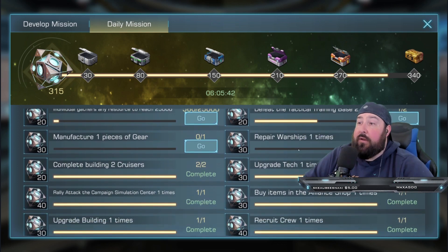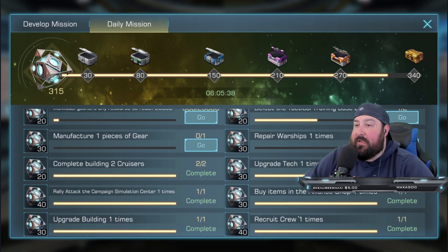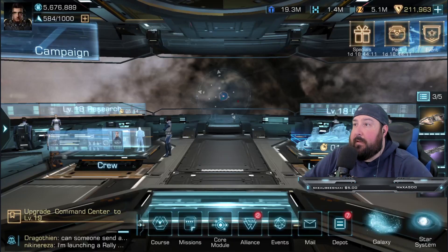To get the secret prototype device, you just do these little mini daily quests — things you should be doing every single day. I need to do one more tactical training base to get another 20 points to reach 335, and then explore a couple more times or build some ships. Very easy to do. If you're doing these 10 things, this will get your daily mission done every single day.